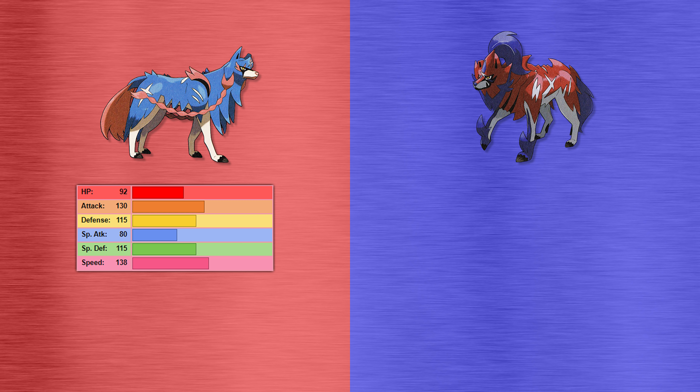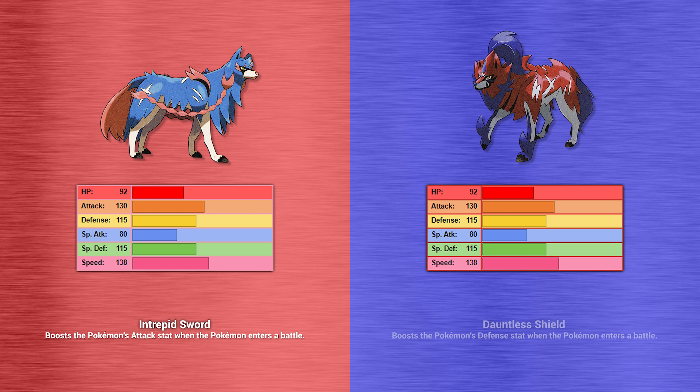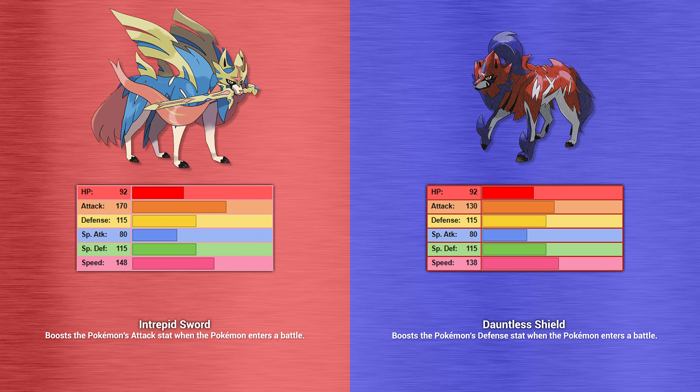Now let's have a look at the stats and abilities of these Pokemon forms. In its Hero of Many Battles form, Zacian has the stats of a typical legendary Pokemon, boasting huge attack and speed with excellent defense and special defense, and even commendable HP and special attack. Its only ability is Intrepid Sword, which raises Zacian's attack when it enters battle — making its fantastic attack stat even more deadly. If it uses Swords Dance on the first turn, it becomes disgustingly strong very quickly. Zamazenta in its Hero of Many Battles form has the exact same base stats as Zacian, and its only ability is Dauntless Shield, which raises Zamazenta's defense by one stage when it enters battle. In Crown Sword form, Zacian's speed increases slightly and its attack skyrockets to base 170 — couple that with the Intrepid Sword ability and this thing is a very dangerous Pokemon.